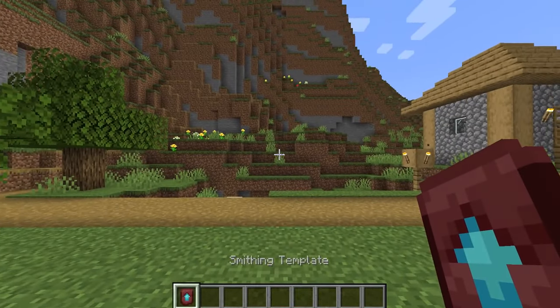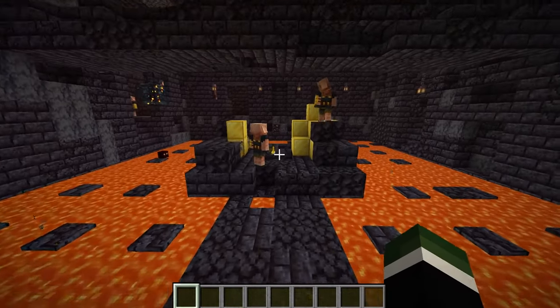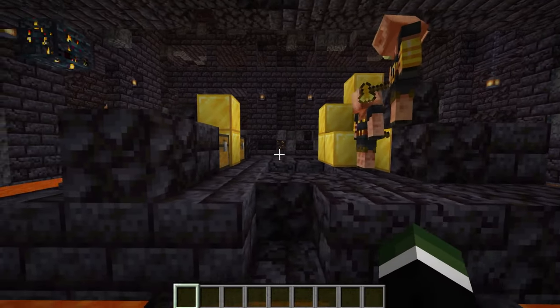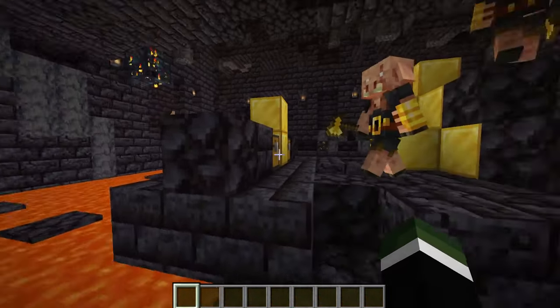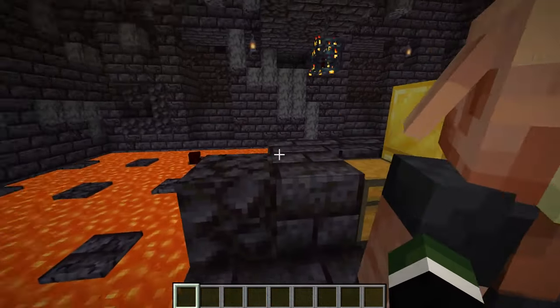There are a few details to learn about this. If we hover over it, it says smithing template ingredients: netherite upgrade, applies to diamond equipment, ingredients: netherite ingot. So what this now means is every Minecraft player is going to have to come to a bastion before they obtain netherite. You are specifically looking for the treasure room, because in every bastion there will be at least one if not two of the templates you need.